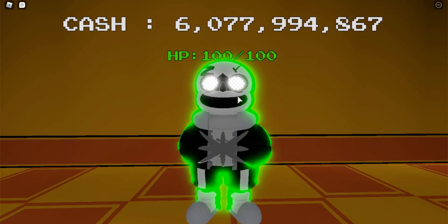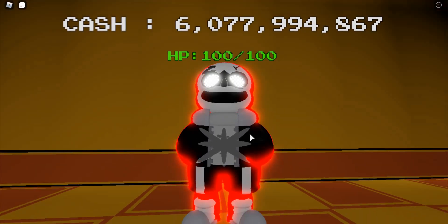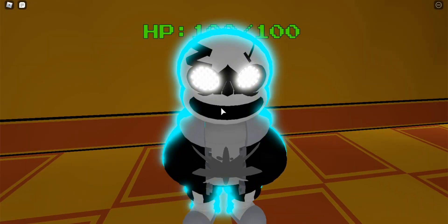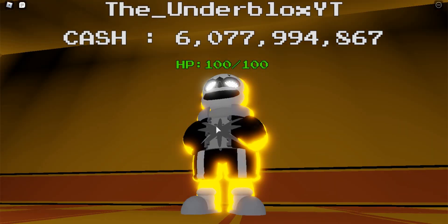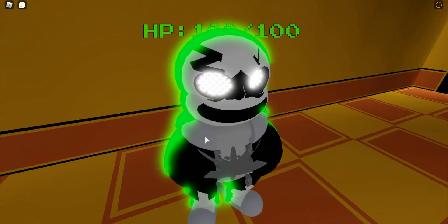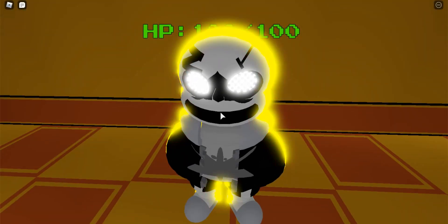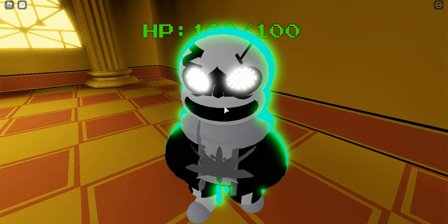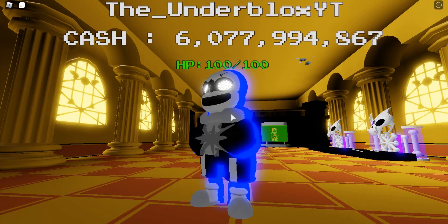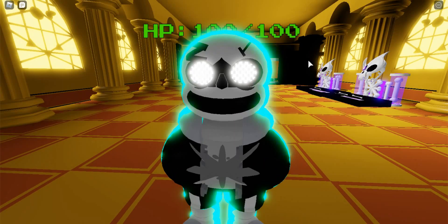Here is phase ten. No legs yet again. This time he's got an extra cut wound, still has that extra crack, no teeth — it's basically Last Breath phase three except with a lot more cut wounds. He's a lot more gray. That's about all that's notable about him.